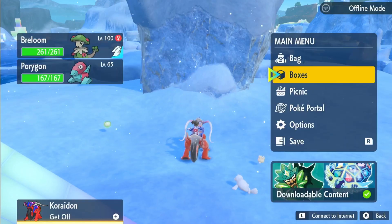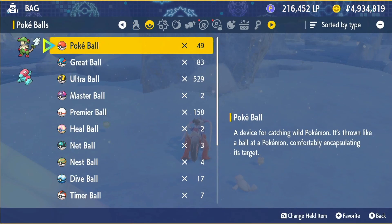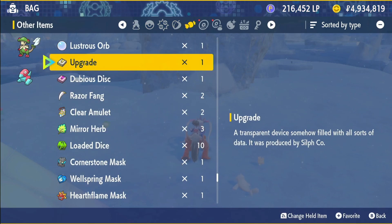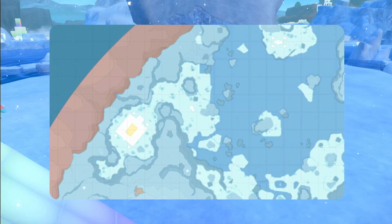Now to get this Paragon fully upgraded, you're going to need an Upgrade and a Dubious Disk. There we go — Upgrade and Dubious Disk. So equip your Upgrade onto your Paragon. Let me show you where to get these.